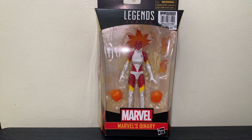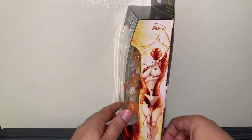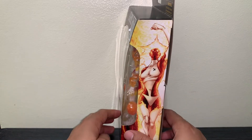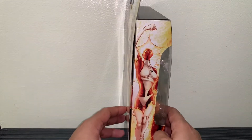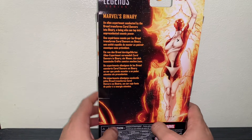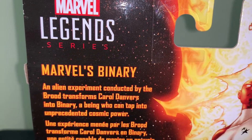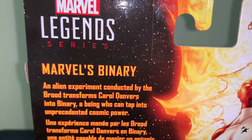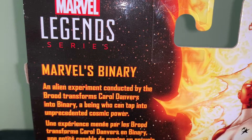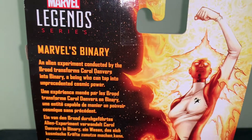Before we jump into the unboxing, let's take a quick look at what's on the side. So we have here Binary, another illustration, and then on the other side the same one, and then at the back it's also the same but with some more information. So Marvel's Binary — an alien experiment conducted by the Brood transforms Carol Danvers into Binary, a being who can tap into unprecedented cosmic power. That's the quick story about Marvel's Binary.